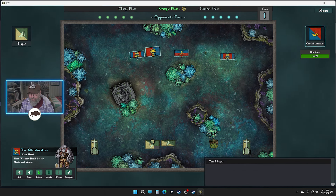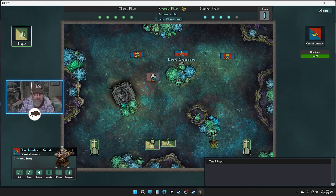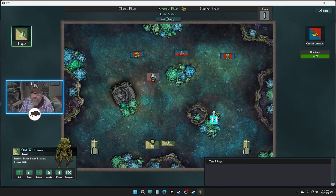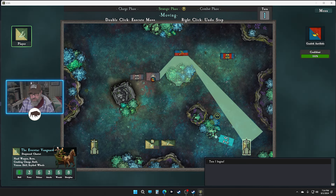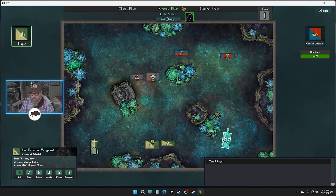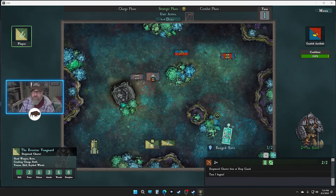All right, this is our first real fight. You can shoot but you're gonna have to get in the trees to hit too many people. At the moment you can only hit him. Crossbow: power three versus five, so we should have a decent defensive roll. You know what, I'm gonna move you up into the trees here so you get a closer shot but you're still in the trees. If they're gonna move up to shoot somebody, maybe they'll move in and shoot him.